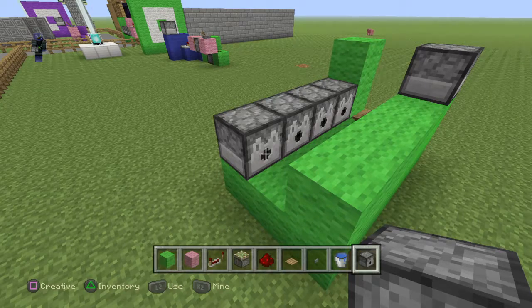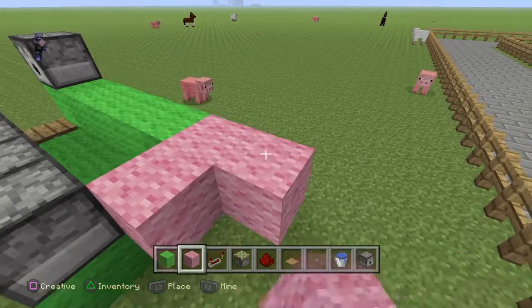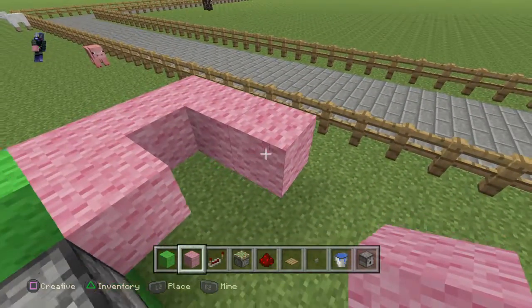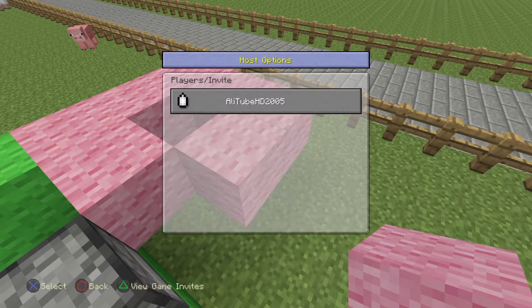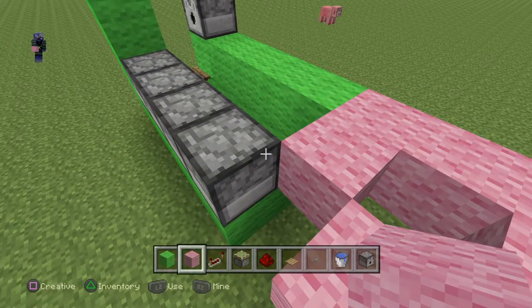Next up, you want to grab the pink wall and build this. Once you've done that, this is when the redstone part comes. Also, in order to do this, make sure you put a checkmark on TNT exposed, because if you do this without checking that, the TNT cannon will not work.